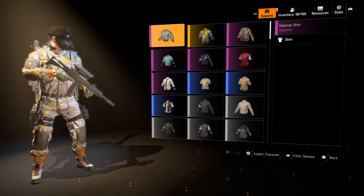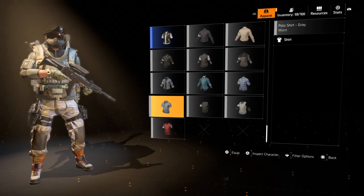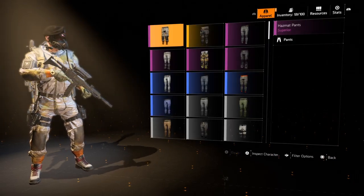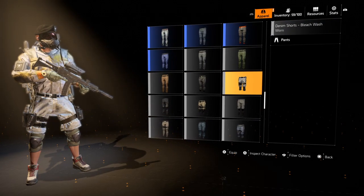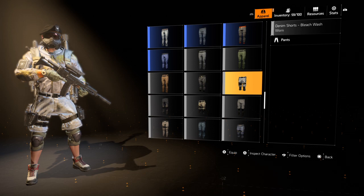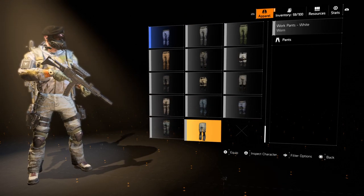The hazmat shirt — either that, or if you don't have that, just go with a white shirt of some kind. And the hazmat pants — if you don't have that, just go with white pants like that.